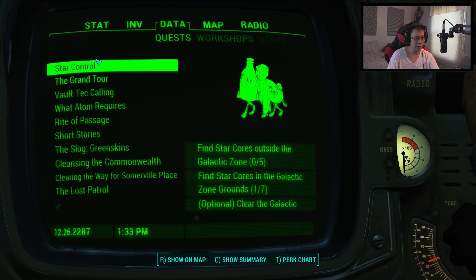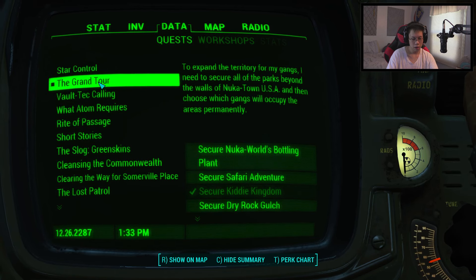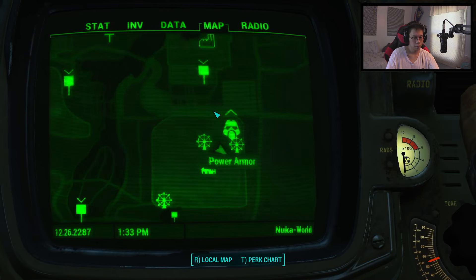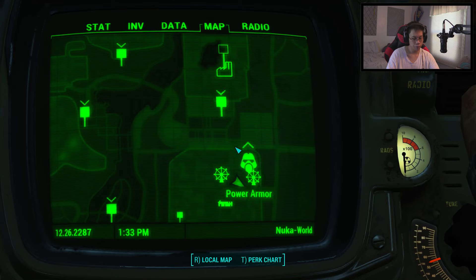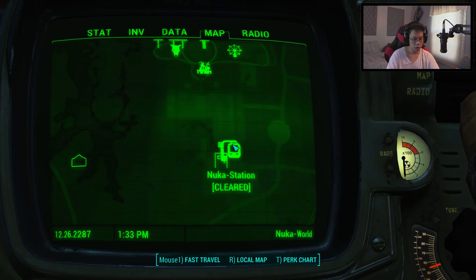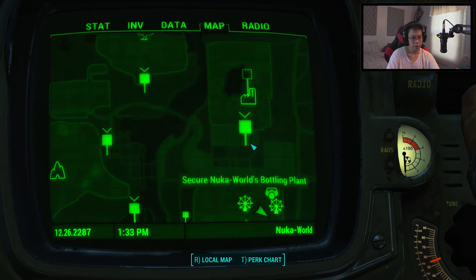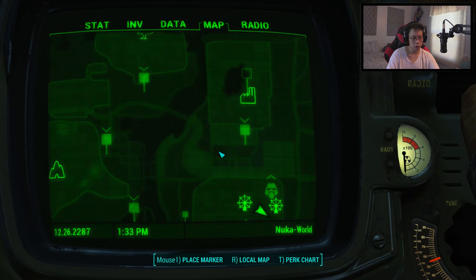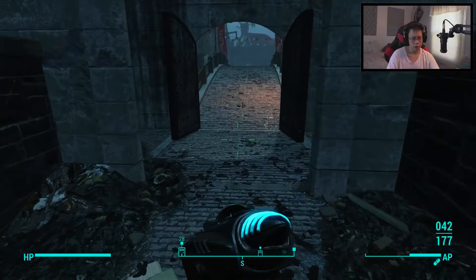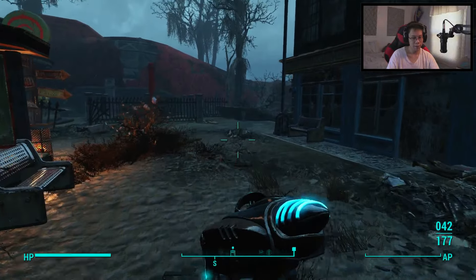Our next quest now - we're not doing Star Control, that one is annoying. Dry Rock Gulch. I'm just gonna go to the closest one to be honest. We have to get out of here. Talk to Ellie - who's Ellie? We're gonna go to the bottling plant. This place actually looks a little bit more calm and peaceful without the radiation, looks a little bit lighter as well.